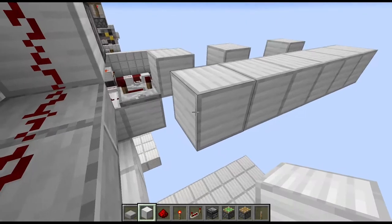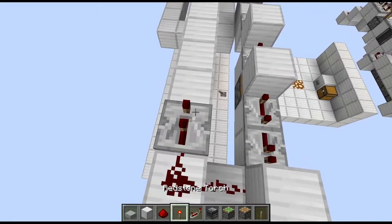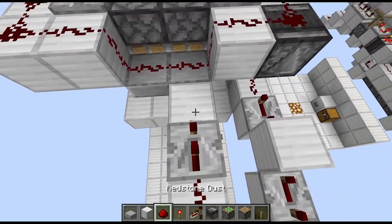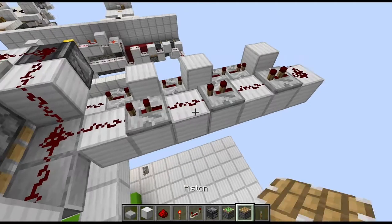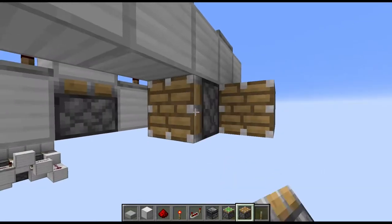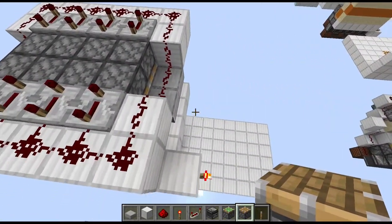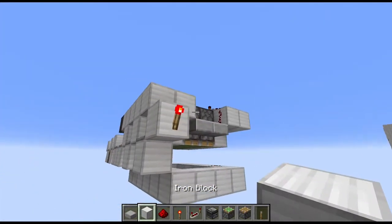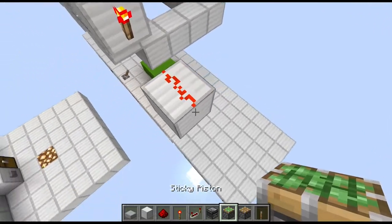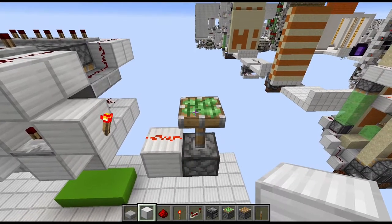Put redstone dust there followed by a 2-tick repeater, redstone dust, redstone dust, 2-tick repeater, redstone dust, 2-tick repeater, and finally some redstone dust. Then we need pistons — start at the back with a 2x4 of normal pistons. For the right side of the build, start with a block diagonally to the torch with some redstone dust on top, then a sticky piston with a block on top.